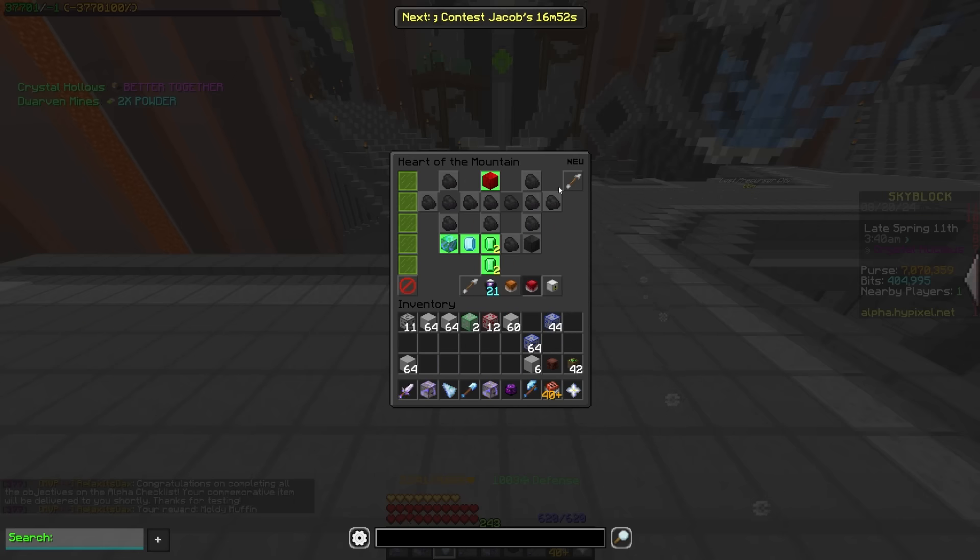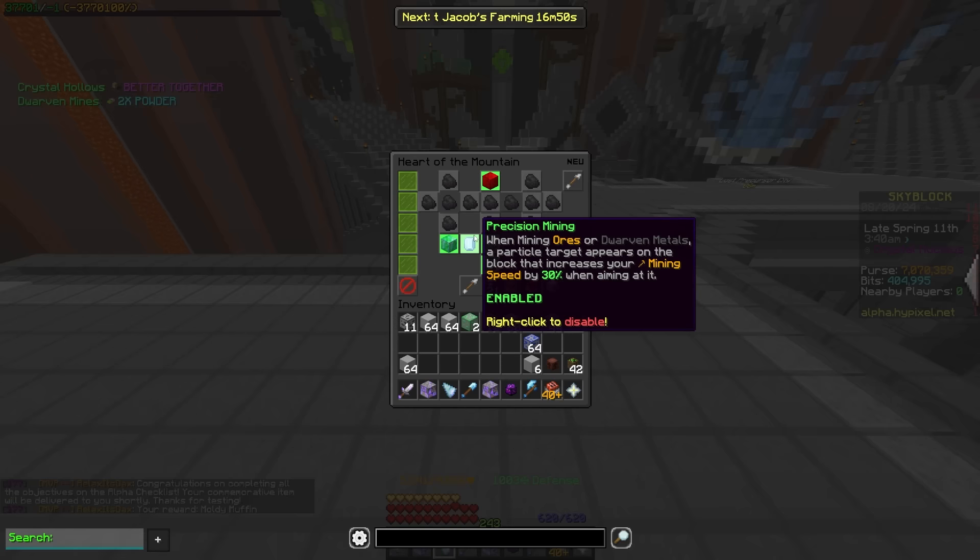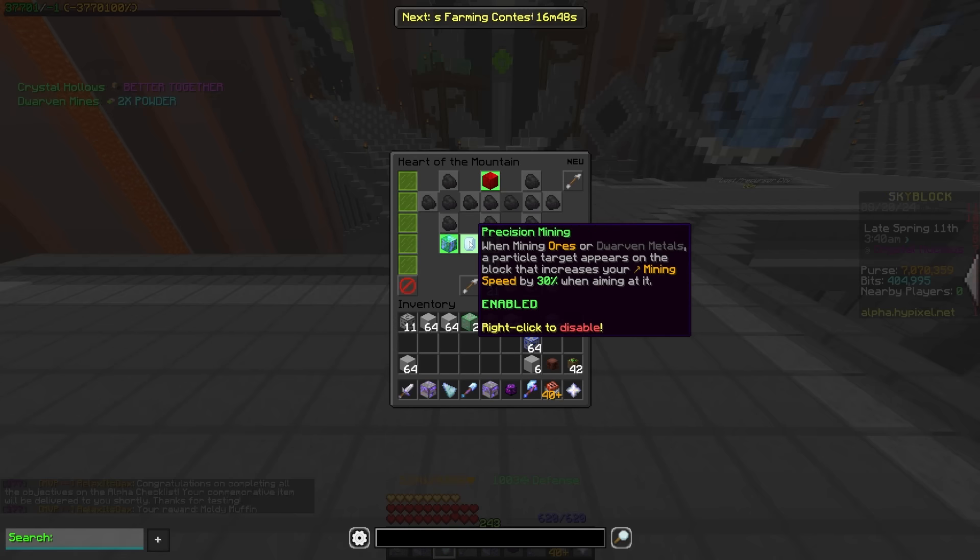Precision mining, which used to be over here, is now right next to mining speed boost. This is going to give you that Fortnite-style crit target on ores or dwarven metals — it used to be on gemstones as well, so that's kind of an annoying change — but you're going to get 30% more speed when you're looking at that crit, which definitely does add up because that's going to be applied to mining speed boost.